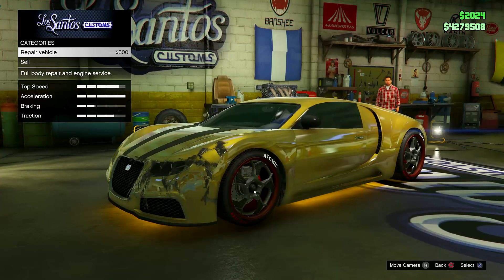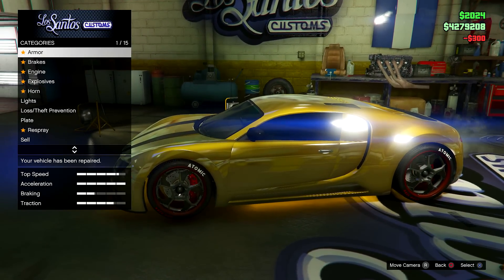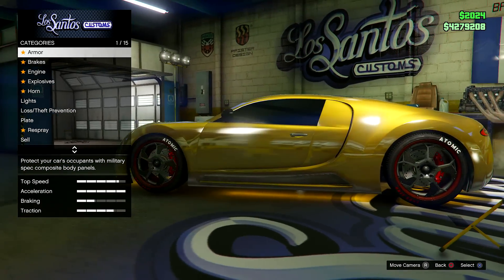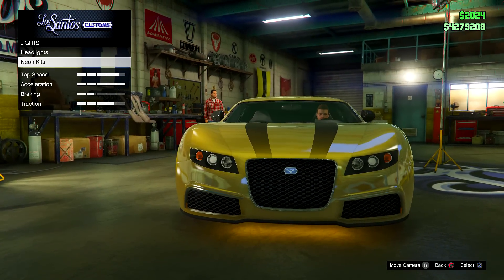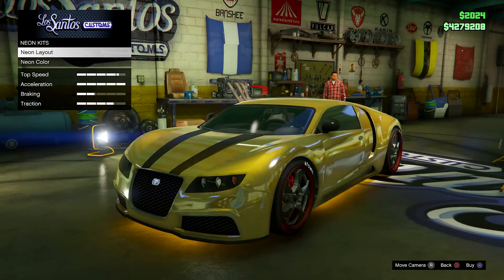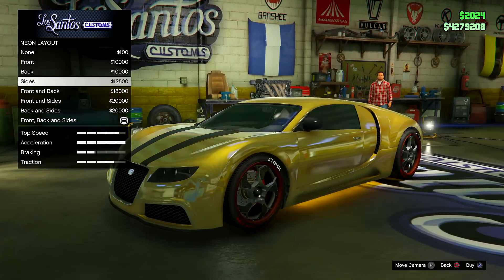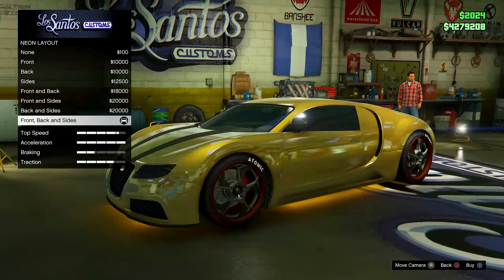As you can see going into Los Santos Customs, here is the neon glow on the vehicle itself. I'm going to show off a few more vehicles as well in the video, but it looks absolutely awesome. I've gone with the golden shower look to kind of match up with the golden car itself. To get to this, you go down to the light section in Los Santos Customs, and from there there is a neon kit option. The first thing you need to do is go to neon layout, and from there you get options. It does cost quite a bit of money, but you can choose from front, back, sides, front and back, front and sides, back and sides, and front, back and sides.